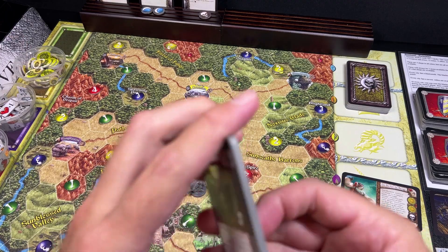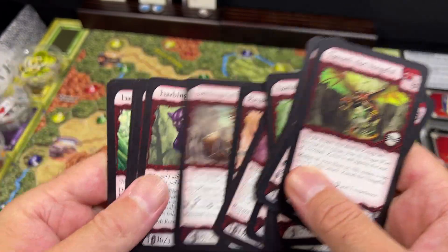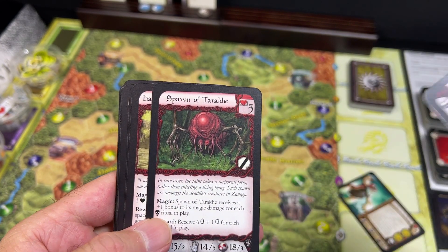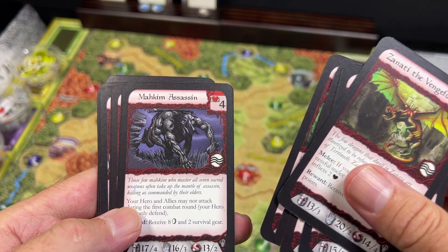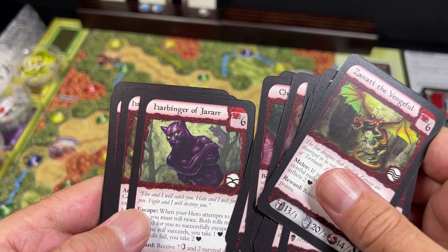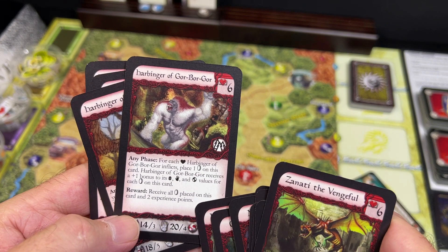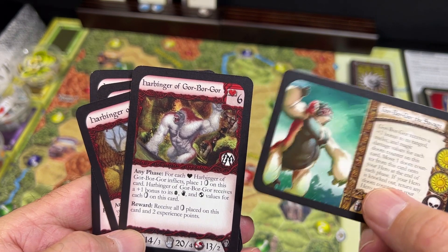In this expansion you're not just trying to kill a red creature to win — you have that whole deck of primal gods you're going after. Some of the more dangerous red creatures include the Zanati Vengeful, Spawn of Tarik, Harbinger of Moleculi, Makim Assassin, Harbinger of Set, Runebreaker Zix, Razorwing Patriarch, and then I noticed — each of the primal gods has a harbinger card. So the harbinger of Gore Boar Gore would work in tandem with the primal god — a really nice thematic touch.